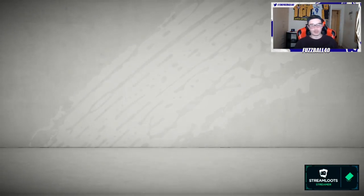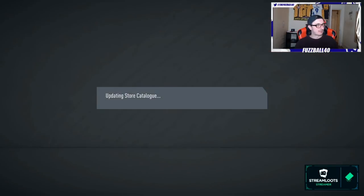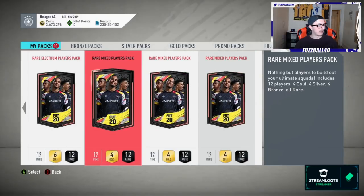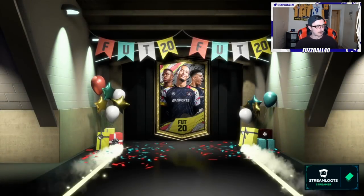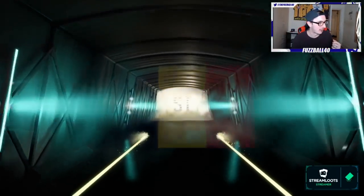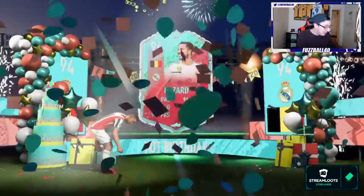Premium electrum pack — nothing decent. A 90-rated card walkout, we'll take that. Rare mix, rare electrums, prime electrum mega pack. Let's do the mega packs first. Come on Foot Birthday — it's a border walkout. Let's go — we got one! Belgian striker — who is this?